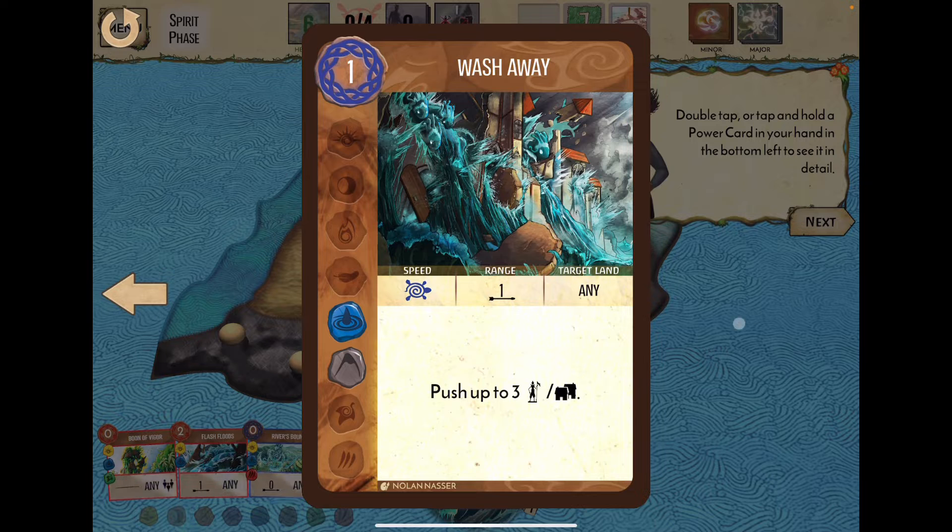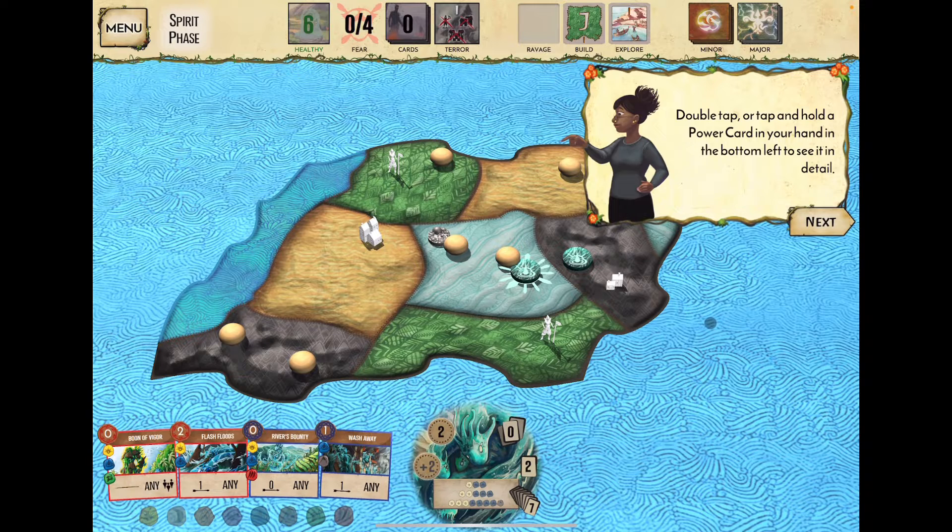The last card lets you move up to three soldiers or towns — push them into an area where you can do damage next round, or push them away from where they'd easily spread. We've now looked at all four cards.